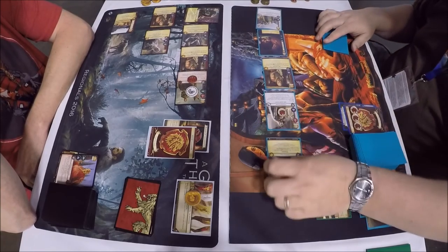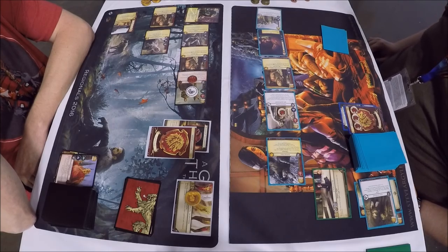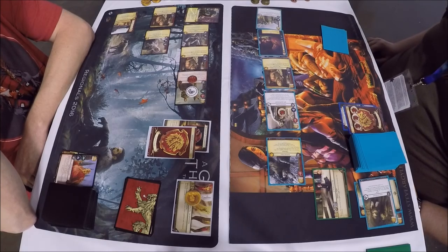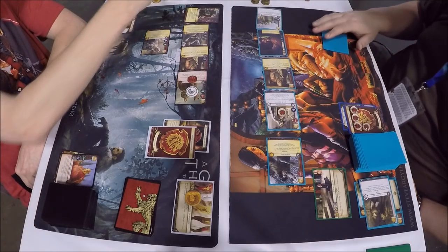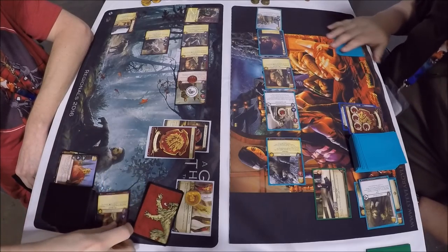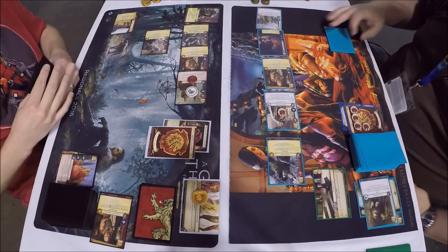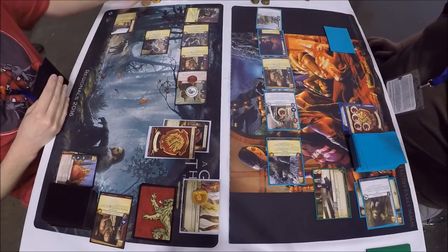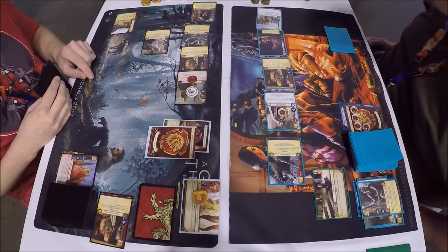A Burned Man jumping in for the two gold gained off Tyrion to do a two-strength military challenge. The Tickler is still standing on the other side so he could block the unopposed bonus, but he is not going to. A Lannister merchant is claimed. Then dominance is won by the Lannister Dragon — the Tickler tickles Ser Ilyn Payne.